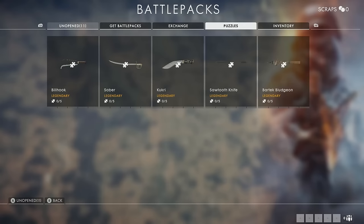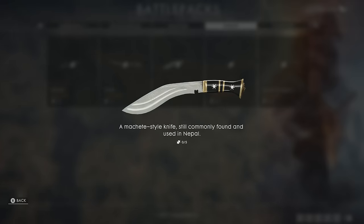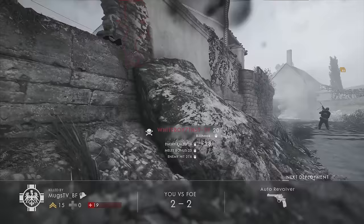One of the big additions is the inclusion of new melee weapon puzzles to Battlefield 1. The recent update adds the Saber, Billhook, and Kukri to the game. Just like the existing Bartek Bludgeon and Sawtooth Knife, to unlock the weapons, players must obtain each of the five puzzle pieces for each weapon.